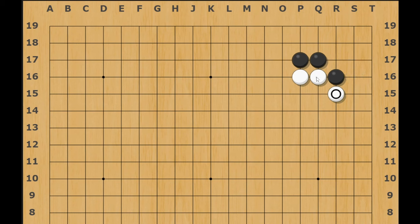It would be fine for white if black extends, which is how black used to play more in the past. Then atari and something like this — white was definitely good enough. But if black decides to hane, white has no choice but to cut and then extend like this, and it gets complicated from here.